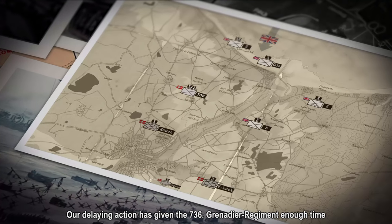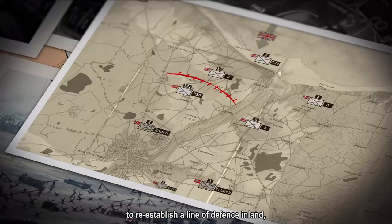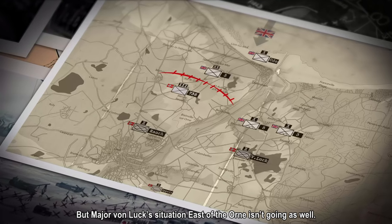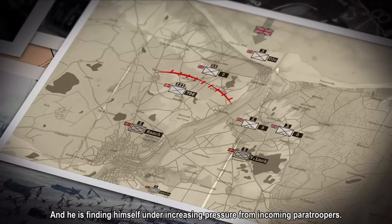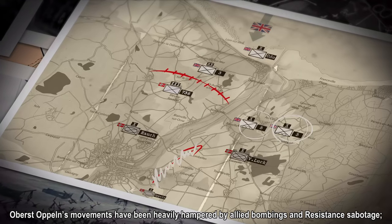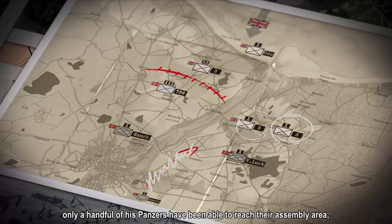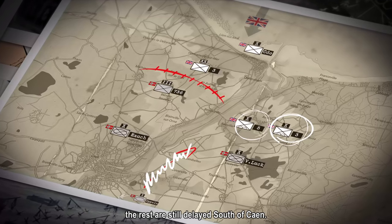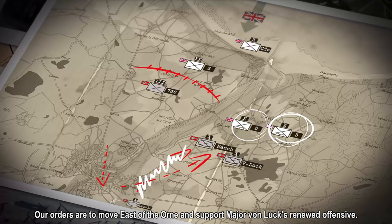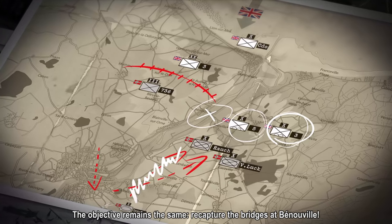Other delaying action has given the 736 Grenadier Regiment enough time to reestablish a line of defense inland, allowing our Kampfgruppe to recoup in reserve. But Major von Luke's situation east of Leon isn't going as well — his counterattack has stalled and he's finding himself under increasing pressure from incoming paratroopers. Oberst Obelns' movements have been heavily hampered by Allied bombing and resistance sabotage. Only a handful of his Panzers have reached their assembly area; the rest are still delayed south of Caen. It befalls us to remedy their absence. Our orders are to move east of the Horn and support Major von Luke's renewed offensive. The objective remains: capture the bridges at Benneville.